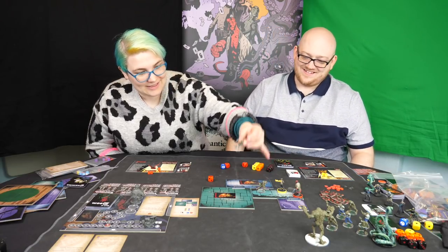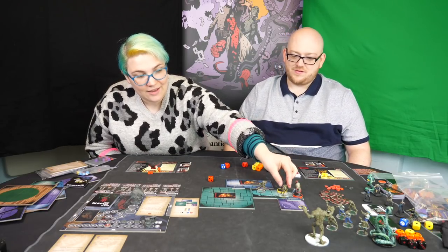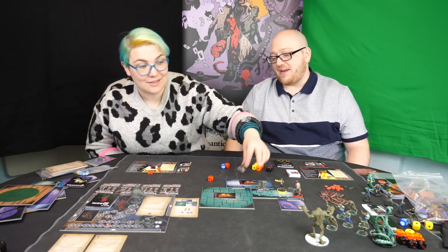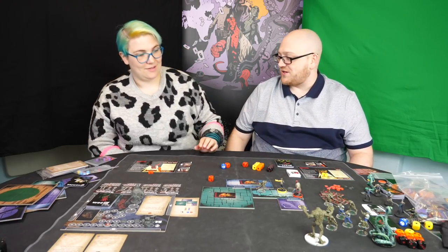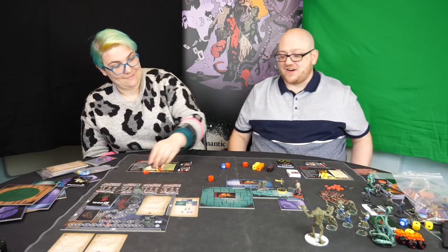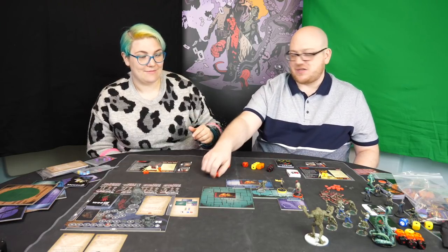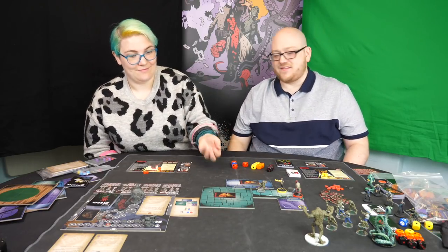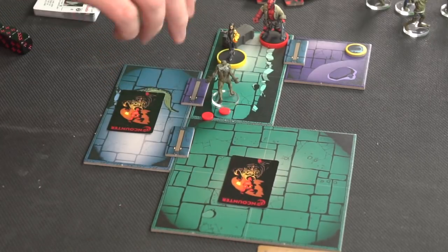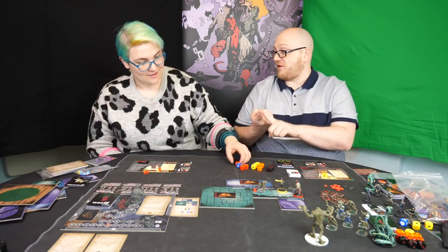He then hits that. What happens is the order goes: the frog monster is hurled, then he dies. So he still does his damage. Either way, you're just going to punch a dead frog monster into his mate. When he gets hurled, he would smash into furniture and hurt himself, or deal damage to other things in the area. So that other frog monster takes a mighty two damage, which we'll track with these little red markers. You've cleared the frog monster out of the area.